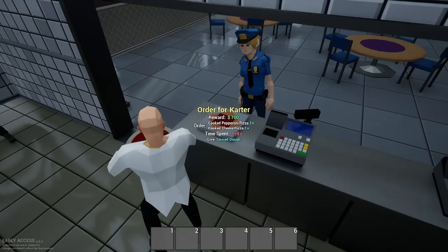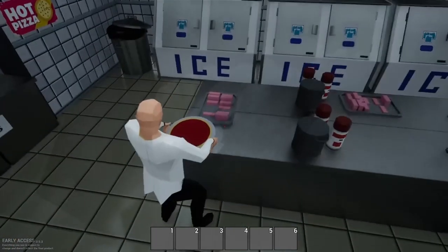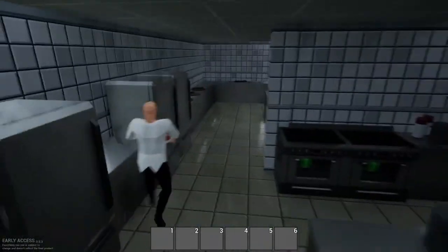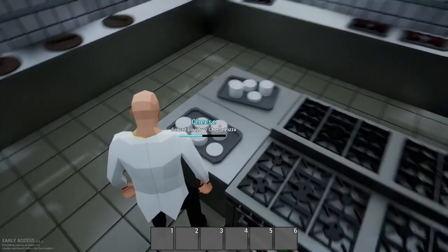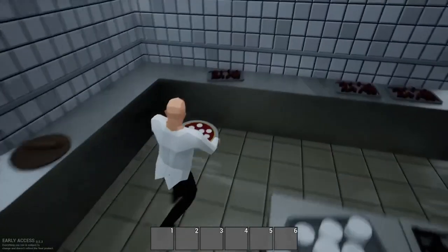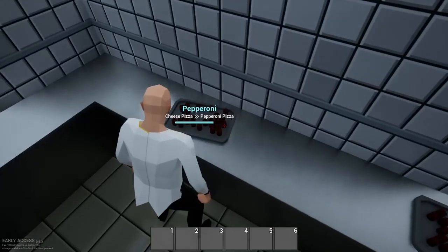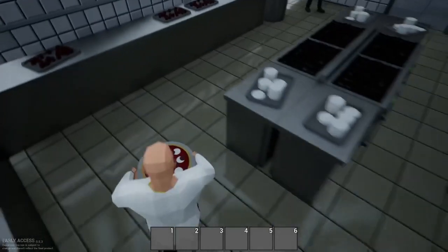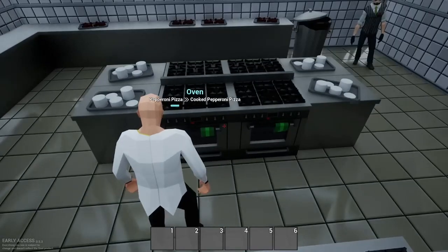She wants a lot of stuff. We're going to make her pepperoni pizza, so we're not going to worry about the ham. We're going to come right over here, put some cheese on this pizza, then come over here for pepperoni and put some pepperoni on this pizza.